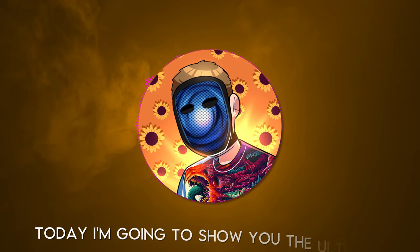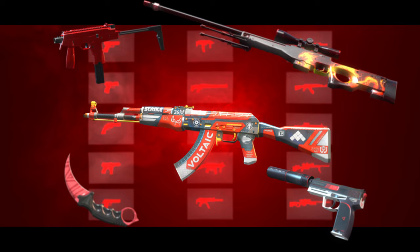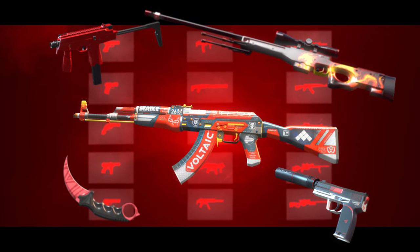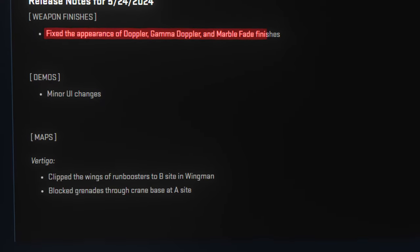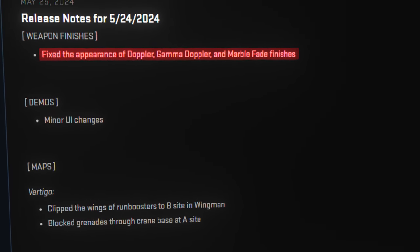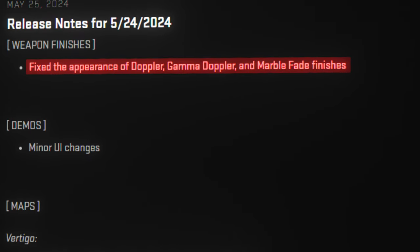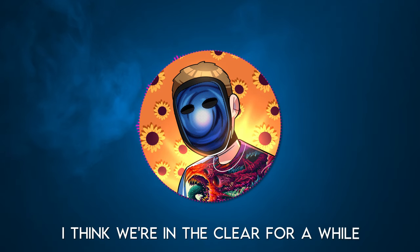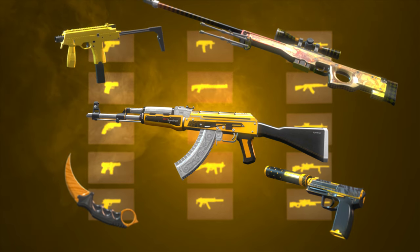What's up guys, today I'm going to show you the ultimate red themed loadout you can get in CS2. I purposely waited a long time to start doing CS2 loadout videos until there were a few rounds of skin changes made in the game so that these videos could hopefully remain helpful for a long time. After the recent changes made to dopplers and some other skins, I think we're in the clear for a while, so I'm going to start pumping out more loadout videos for a bunch of different themes and colors.